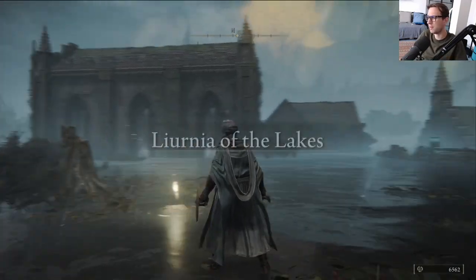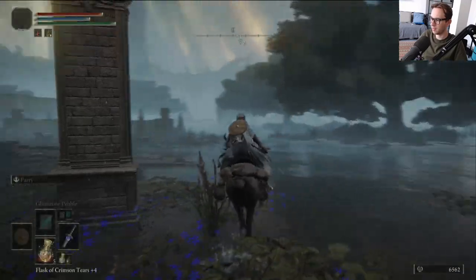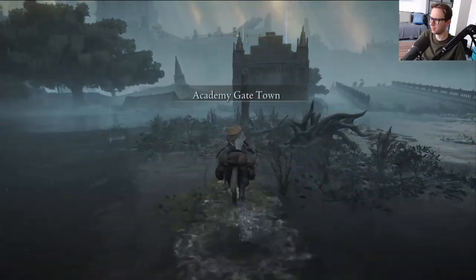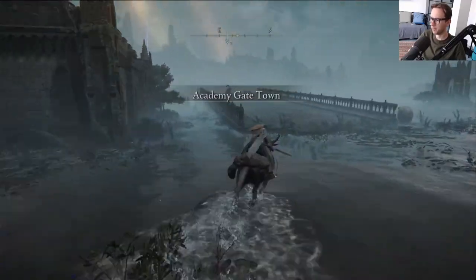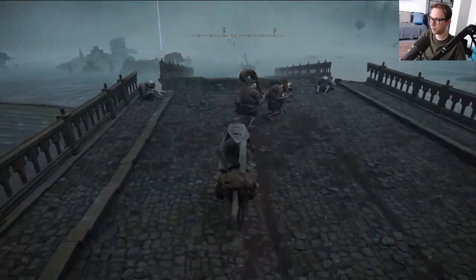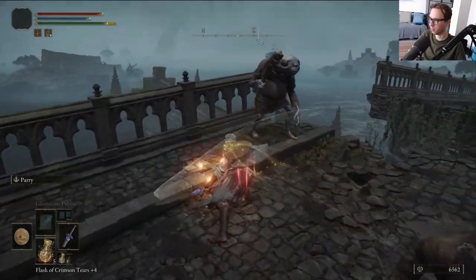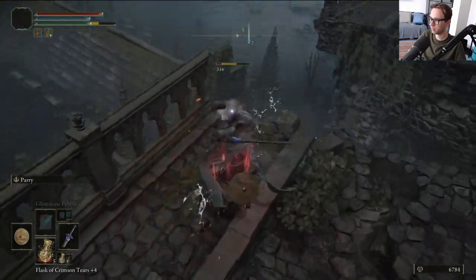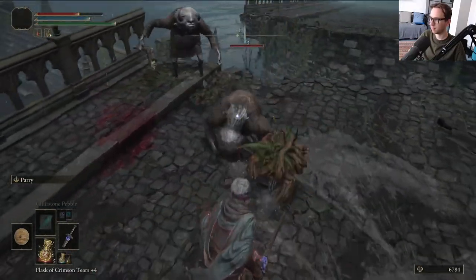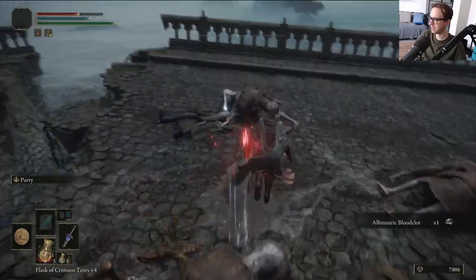The other thing - and thanks for all the tips everyone as always - is that the Meteorite Staff, which is an excellent staff, can be found in Caelid, in the swamp. I was thinking that might just be something I want to go for. Oh shit, this thing deals way more damage. Fucking finally. Is it good to have a weapon that actually deals damage.